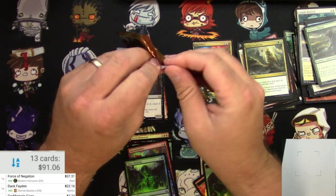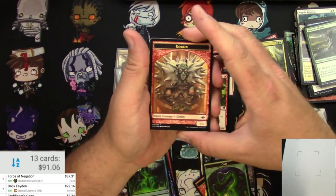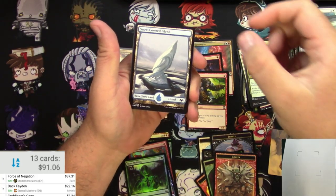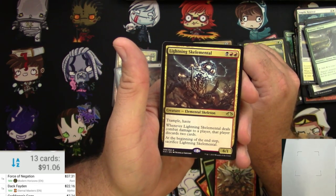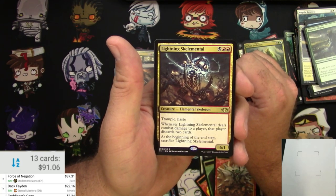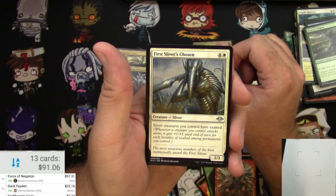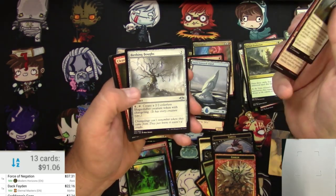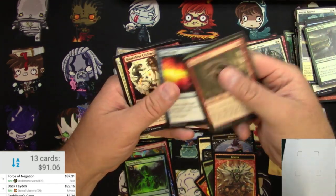Next up, Modern Horizons. That was nice to see Force of Negation out of the last set — hopefully we can do just as good, if not better. Artwork is a Spinehorn Minotaur. Got a snow-covered Island and a Lightning Skelemental — Black and Red for a 6/1 Elemental Skeleton with Trample and Haste. Whenever Lightning Skelemental deals combat damage to a player, that player discards two cards at the beginning of the end step, then sacrifice it. Also the First Sliver's Chosen — Sliver creatures you control have Exalted — give them Trample and push them through. And a Goblin Auraflame, Birthing Boughs, and some other Modern Horizons fun stuff in the commons.